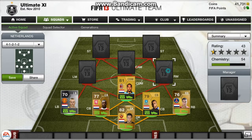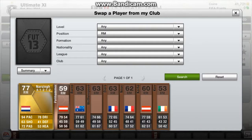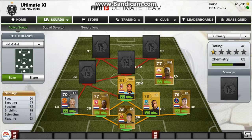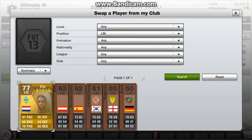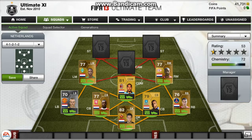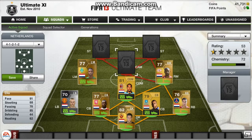Now right mid, I've got Narsinger. He's got 94 pace, 78 dribbling and 72 passing which is very good for a right mid — he's also real pace. Now left mid, I've got Ilya. He's got 91 pace, 85 dribbling and 5-star skills. He's a very good player and he's also got a pretty decent shot which he doesn't show on his card.